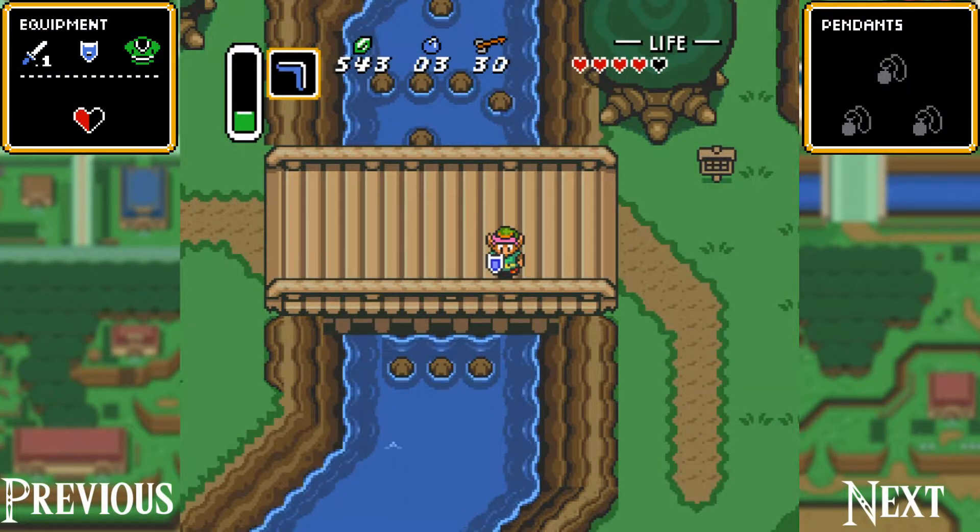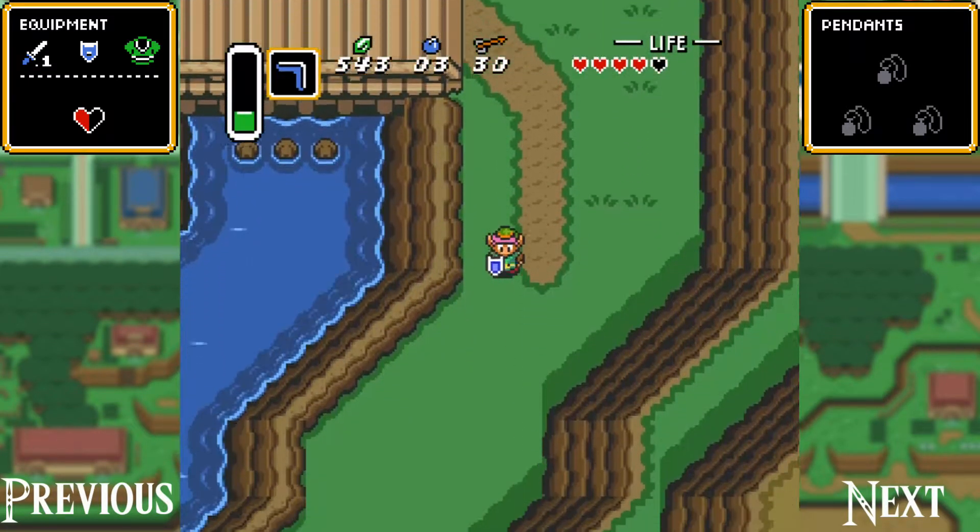Hey y'all, welcome back to The Legend of Zelda: A Link to the Past. Today we're going to be tackling the first dungeon, the Eastern Palace, so let's get started.